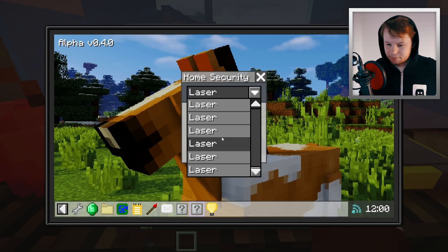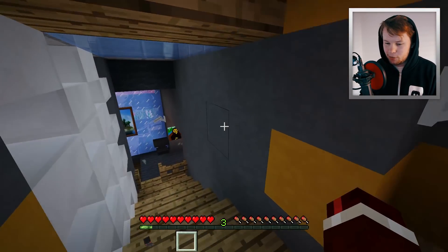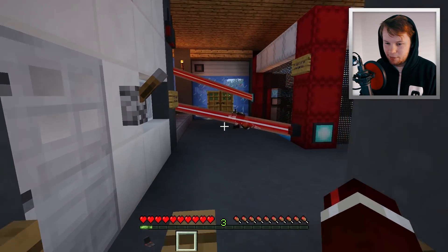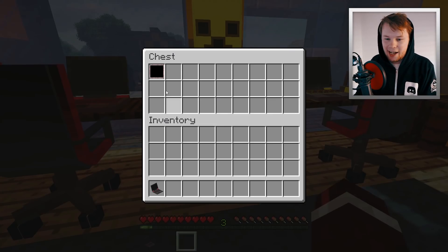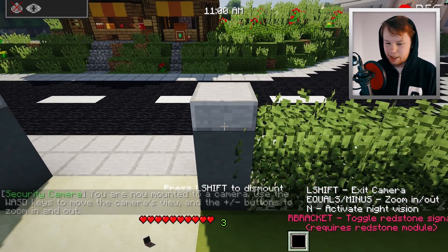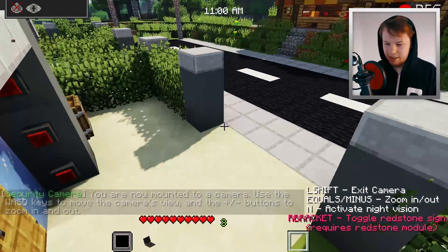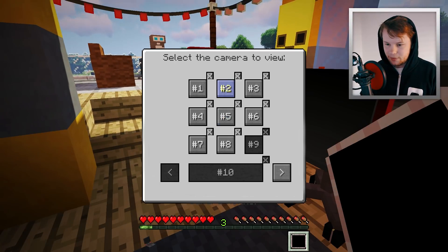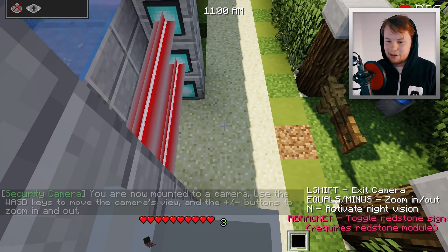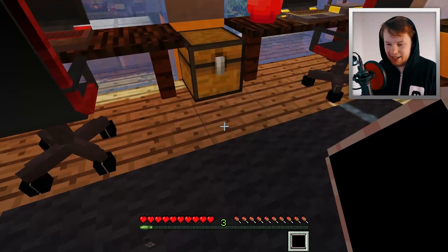You can select the lasers from the list and it will show if it's on or off with an image and a button. Let's turn a lot of these off because we want to be able to move around our house a little more freely. Let's check out the actual security camera footage — our security network inside of our house. We've got the front door here, looks like nobody's there. We've got the side door — the lasers are still on there. Definitely nobody being able to get through that side door.